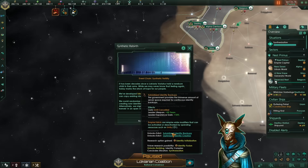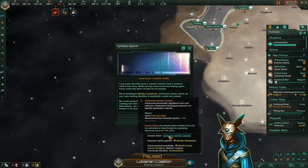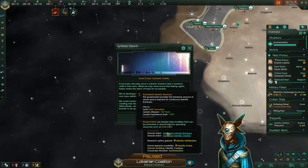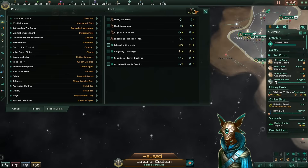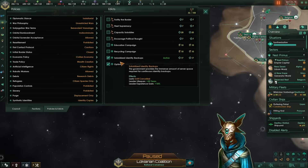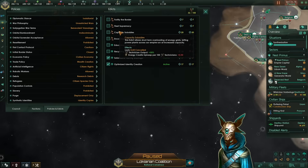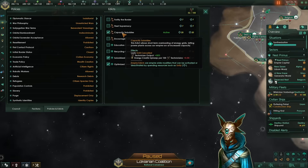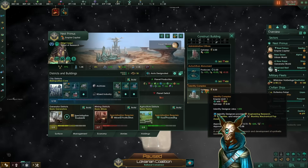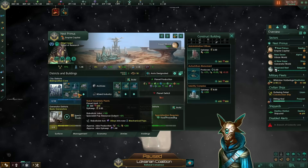On top of that, we gain access to two very powerful edicts — one improving our mechanical pop assembly by plus 15%, and the other making our leaders a little bit more powerful. Since we are below our edict fund, we can right away activate those two edicts and we already have a very good bonus to our population. We can also activate the capacity subsidies. And now that we have synth ascended, we must build an identity complex in one of our planets so we can continue our situation.